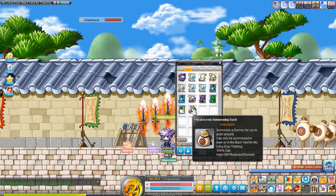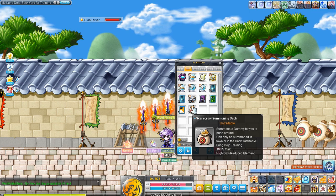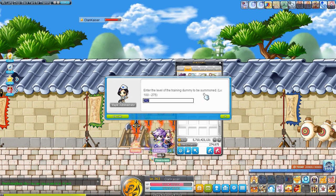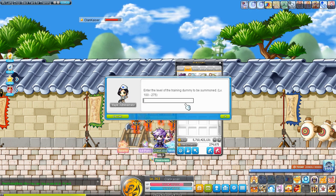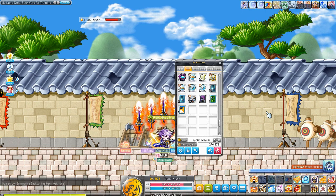So I got myself a scarecrow summoning sac. I'm not going to go full buff on this because I just don't feel like it. So we're going to test this with this. I think lucid is 235, so we'll put it for 235.